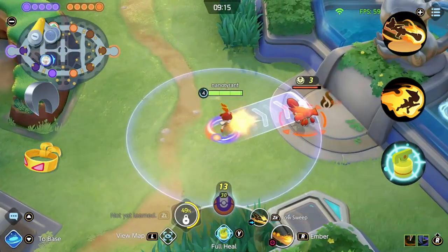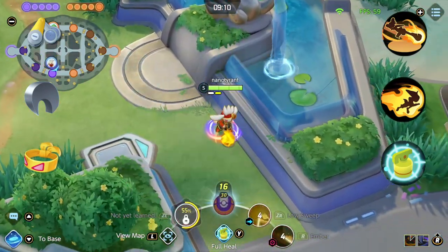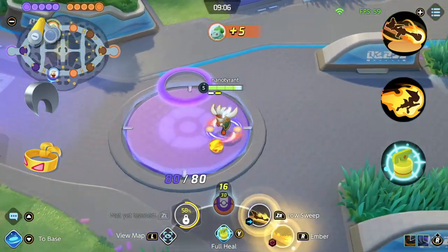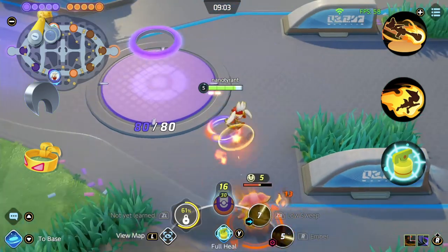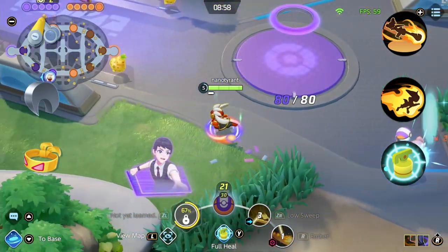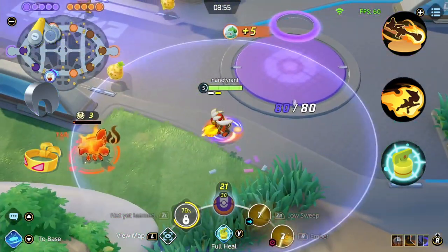The boost to damage from the Razor Claw when you use your skills is also a generous boost to his damage output. For battle items I flip flop between X-Speed, Full Heal and Eject Button. I like how X-Speed gives me that extra ability to weave in and out of the fight, but I also like how Full Heal makes me immune to crowd control for a while allowing me to continue outputting damage. However, often what you'll need is the Eject Button to get you out of sticky situations.